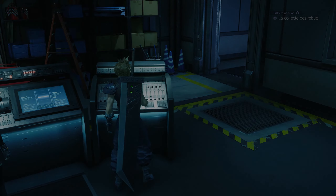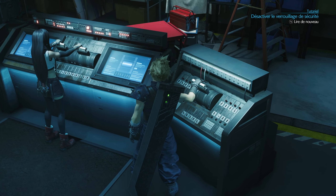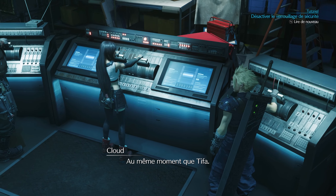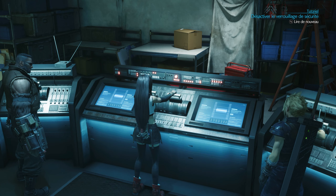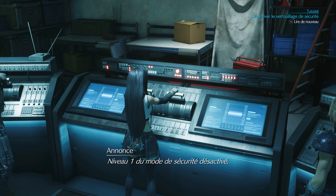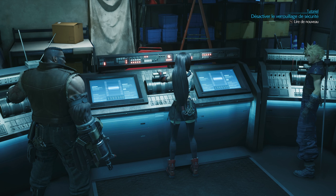Les doigts dans le nez. Essayons. Ça va être d'abord à droite, puis à gauche, puis au milieu. Le mode de sécurité maximum est activé. Activer les leviers à mon signal. On va avoir un haut et un en bas. Allez, Tifa, vas-y. D'abord le premier niveau. Un, deux. Niveau 1 du mode de sécurité désactivé. J'avais pas vu les flèches sur les écrans.